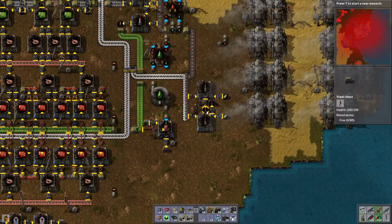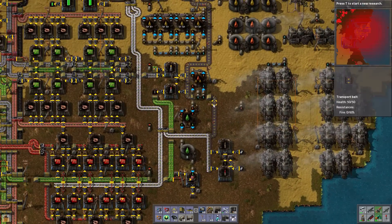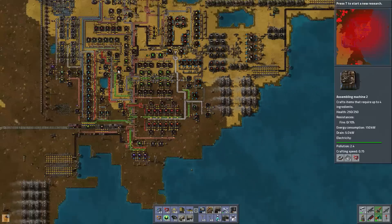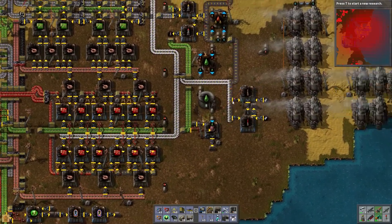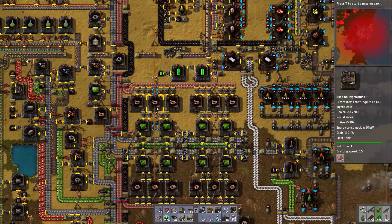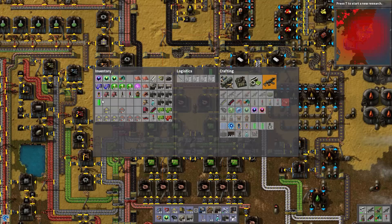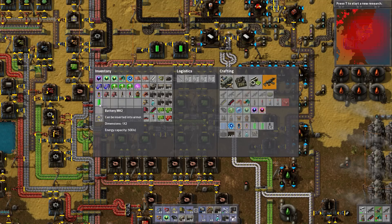We're going to try out the tank as well, so I'm making cannon shells and explosive cannon shells for the tank. Some of these things like the cannon shells need steel, and this area has just gone into extreme spaghetti mode, so I just made chests to put the steel in. Batteries up here — we're going to make a portable fusion reactor which will power our stuff, but it's okay to have batteries to store up energy for the shields.